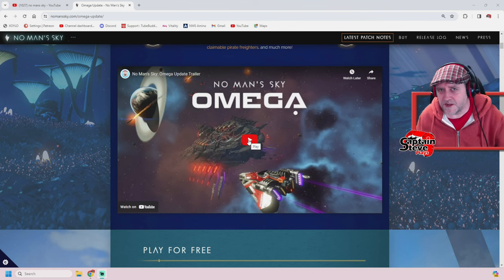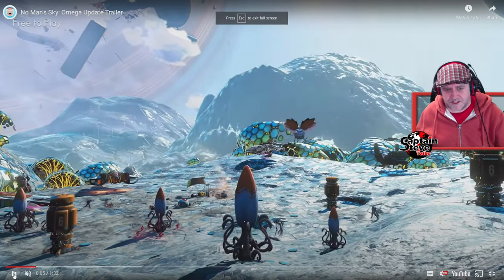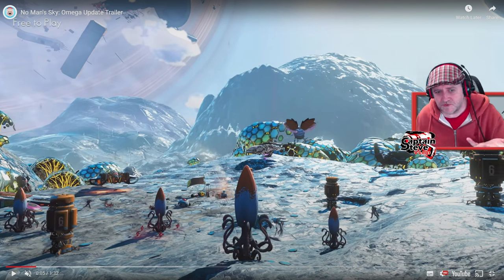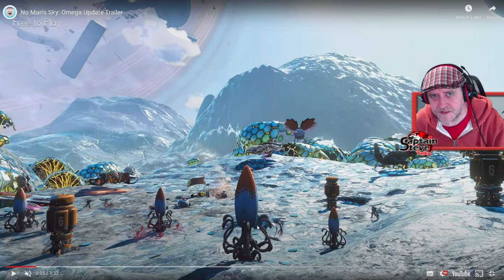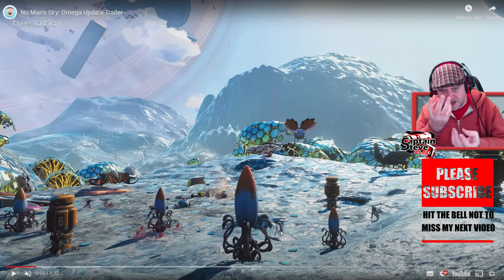Looking at the actual Omega trailer — what do you notice that's a little bit strange? It's not the starting planet for Omega, but this is one of those shroomy hexagon-plated planets, and I'm seeing a different type of flora that we don't see on those planets. I'm also seeing beetles and droids on this planet, when the only things that actually appear on these planets are little jellyfish things that just pop up and down.